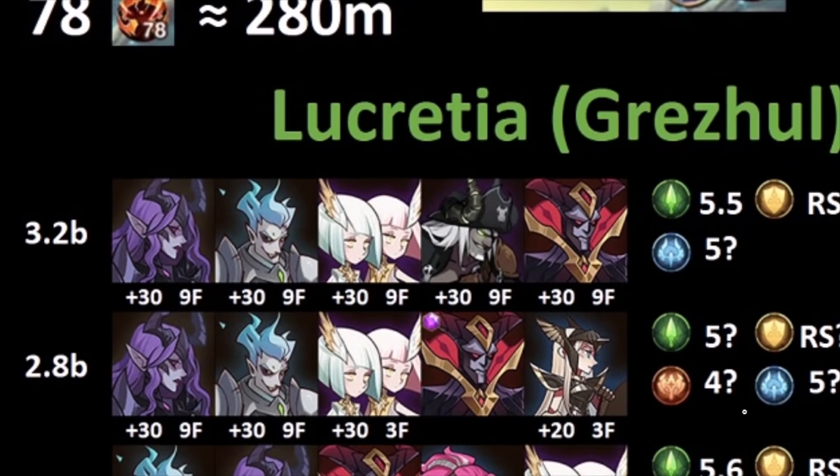Lucretia and Grez were one of the very top tiers at 3.2 billion damage. When you come into the Abyssal Expedition, you have your first two teams. You drop those in based on the relic choice you're going to build, and the third team should be dedicated to boss fights — that's where the Lucretia team comp comes in, with Lucretia and Grez at plus 30 signature items and 9/9 furniture, fully maxed out.